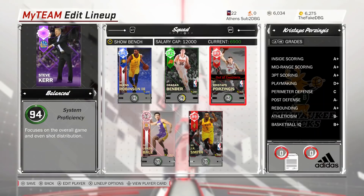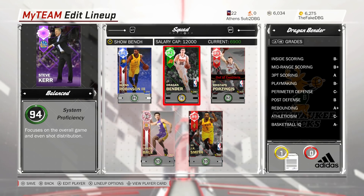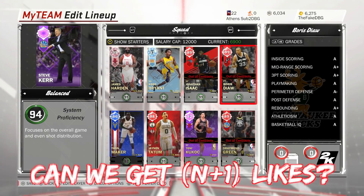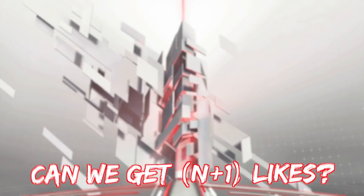It's Glenn Robinson the Third. I've got to run Lonzo at the 1, JR at the 2, Robinson at the 3, Porzingis at the 4, and Bender at the 5. The bench will be Harden, Kobe, Jonathan Isaac, Boris Diaz, and Thonmaker. Leave a like if you want to see a Boris Diaz gameplay - he just looks like a beast.